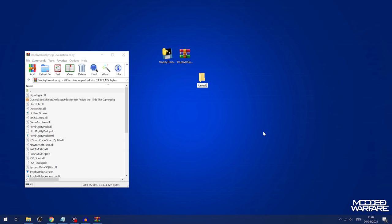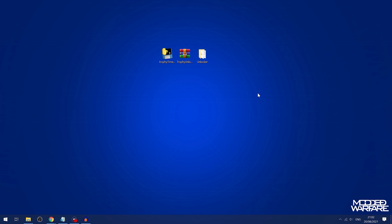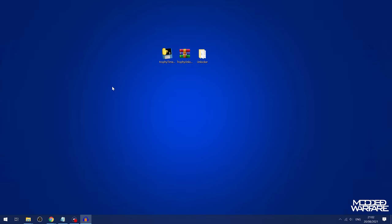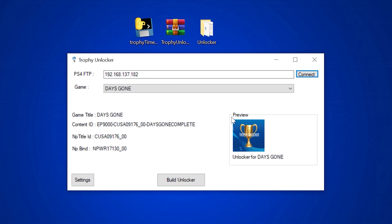Run the Unlocker and you'll get the PS4 FTP interface. Enter the IP address of your PS4 — the same IP that appears in the notification when you run your FTP payload or app. If you're on a newer version, there may also be a box to enter the port number: 2121 for Goldhen, 21 for PS4 Explorer, or 1337 for other FTP apps. Once entered, click Connect and it will download all the relevant data.